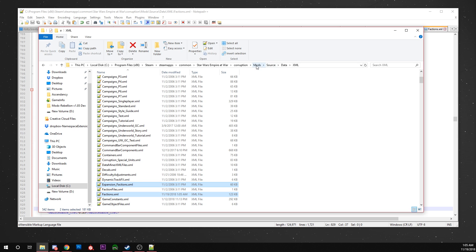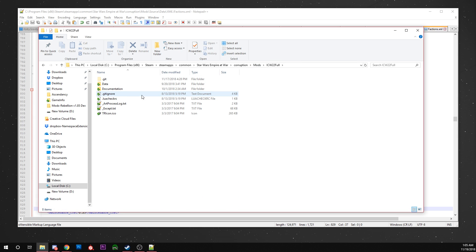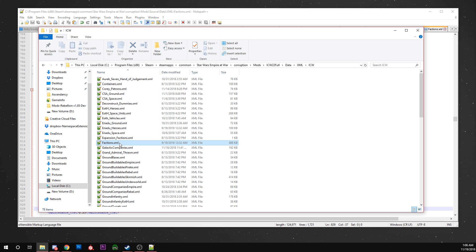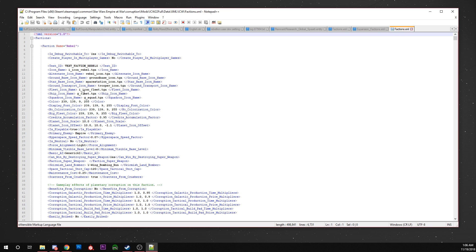Most mods will be structured the same way, but in Imperial Civil War, if you're looking specifically to modify that, our file structure is a little bit different. You're going to go into your mods folder — ICW 2.2 full, or Imperial Civil War, whatever it's called — then data XML. We have a separate subfolder for Imperial Civil War stuff because we keep Fall of the Republic and Imperial Civil War in different folders, so just the ICW folder. We only have entries in factions.xml — expansion factions is empty. It's the same thing: space tactical unit cap, you can change this to whatever you like.